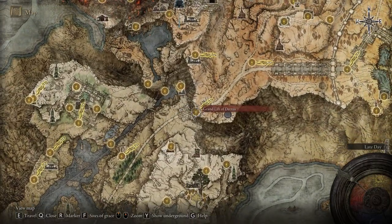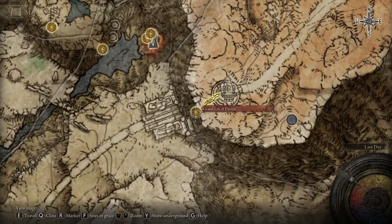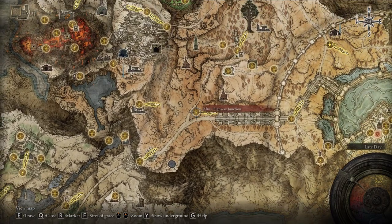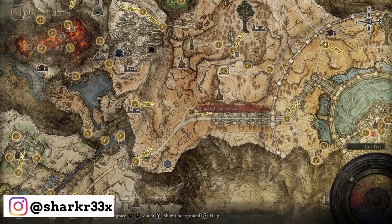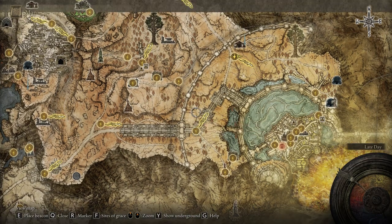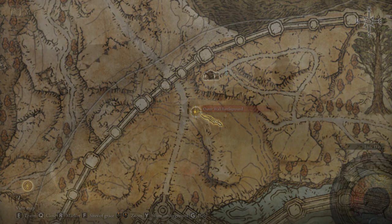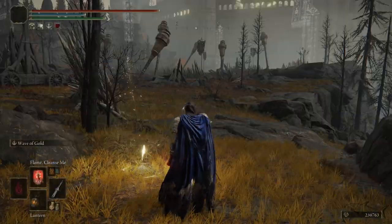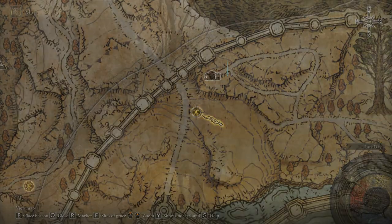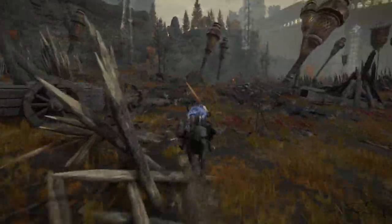You will have to reach the grand lift of Dectus right over here, and from this location you want to make your way to the edge of the capital. After you use the medallion left and right, you're going to go to the Altus phantom tree and then to the Altus battleground. We're going to start from this location because it will be easier, and I'll explain step by step what you have to do to invade that bell bearing hunter.